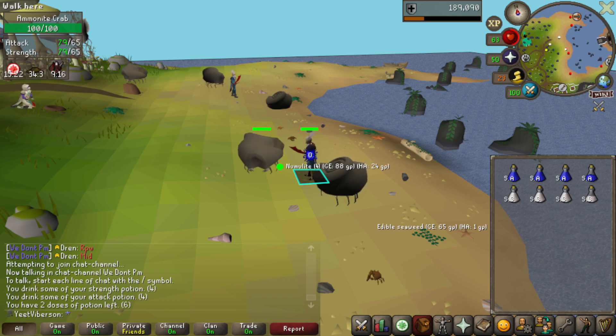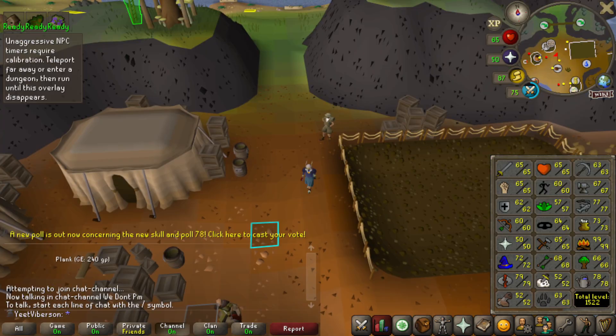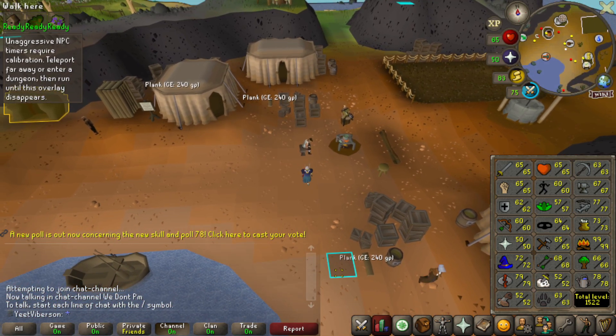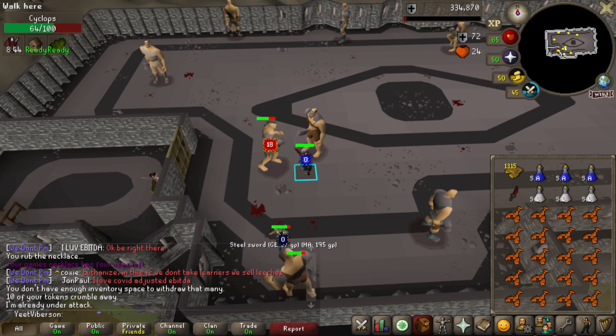We had to stop at the Warriors' Guild for a while. We'll be hanging at sand crabs training up our defense, then jump right back into the Warriors' Guild grind. A lot of AFK time later — there is 62 defense, up from 55. We're ready to return to the Warriors' Guild.